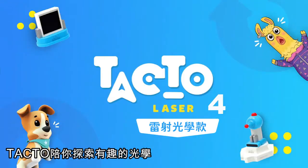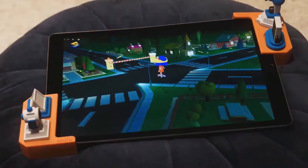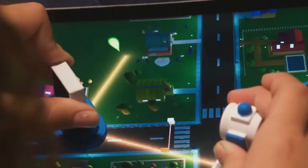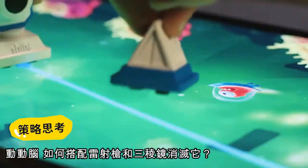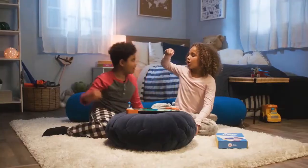Explore the science of light with TACTO Laser. Santa has lost her little pup. The dark alleys need flashlights and mirrors to light up. We found the dog! Slime monsters — let's fight! Use lasers and prisms to save the night. Got him!